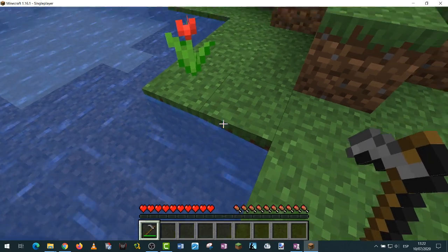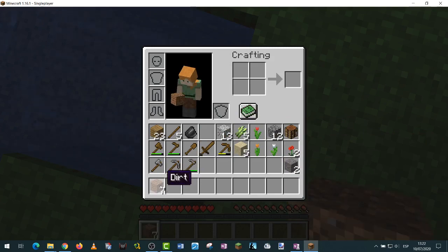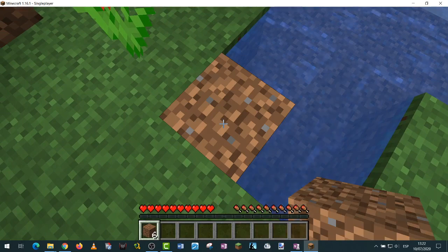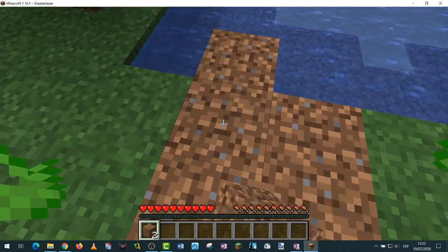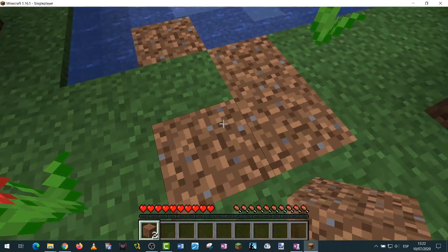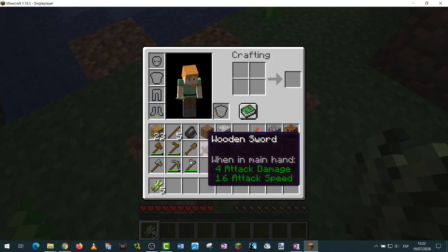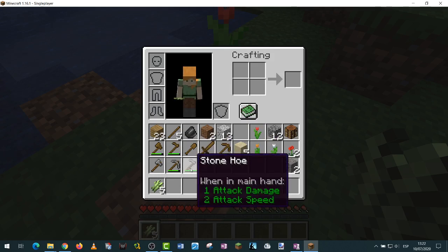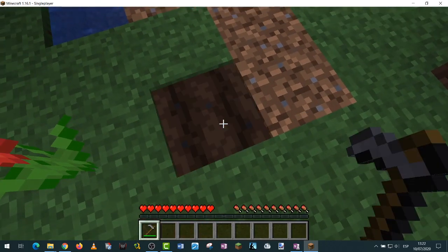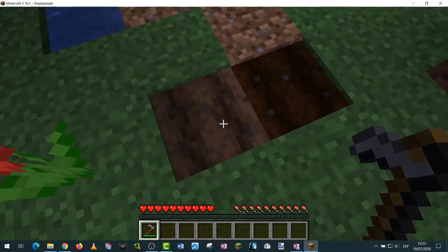Okay, it's dirt — nothing happens on dirt either. So let me equip some dirt and place it down. Okay, I have dirt placed. Now if I equip the hoe and try to use it on dirt — ah, okay! So I have to use right-click to make the dirt go dark.